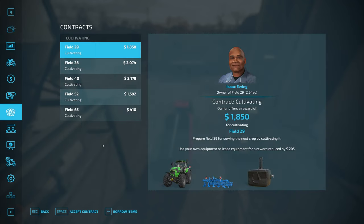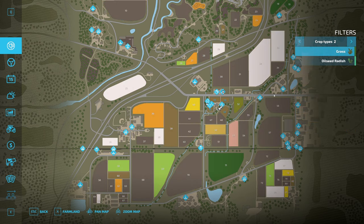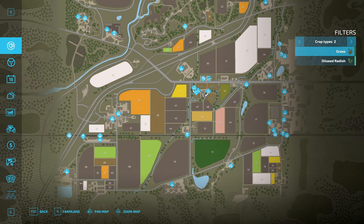Contracts go along with what season it is — you're not going to be doing a harvest in the middle of winter. Looking at it now, nothing to harvest right now except poplar, grass, and oilseed. There might be a couple grass fields on this map. Grass doesn't grow during winter — I think it stops growing in November or December and starts again in about April.